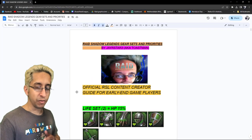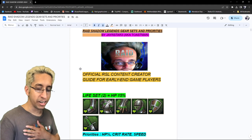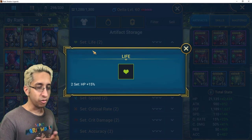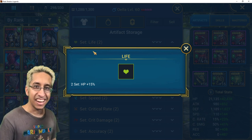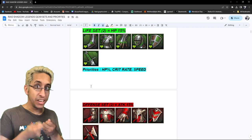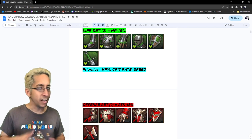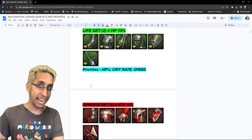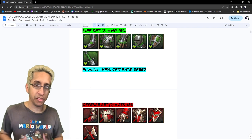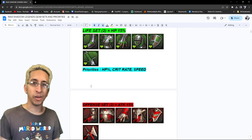I have created this kind of infographic, which you will be able to find in my Discord. It's totally free. We went on stream and went through all this. This is the gear sets and priorities made by me. For the life set, you might think: oh, it's just HP 15%, it's an F-set gear, nothing great about it, who cares? But if you had to choose priorities for a certain piece of gear, after long consideration and seeing other people's gear-cleansing videos from mid to end game, the best I can think of from early game to late game: HP percentage, crit rate, and speed. Those are the top three. You can also add accuracy or resistance, but these are what I recommend for most players.